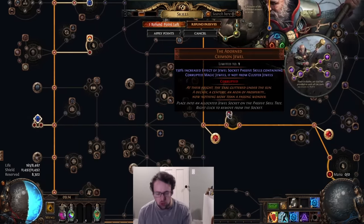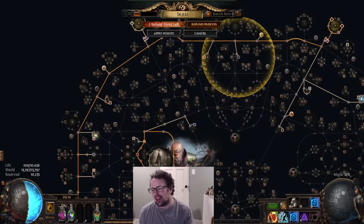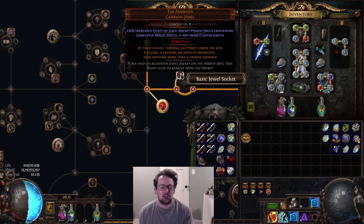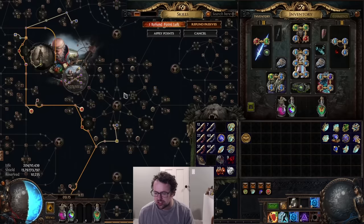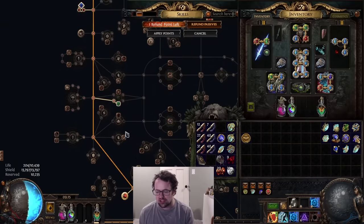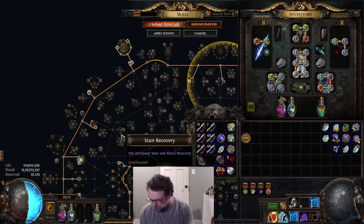My character is set up for the new Adorned jewel, but this is not mandatory. The high-end version uses these jewels, but right now there's a bug — you'll notice I was at 11k ES, and every time you go to a new zone it turns off the Adorned jewel, which is super annoying. If you can't afford this jewel, don't worry — just grab fewer of these jewel sockets, take out the inefficient three- or four-socket jewel clusters, and put more nodes into percent life around the tree. You'll still end up with a pretty good character.